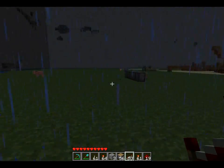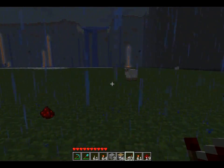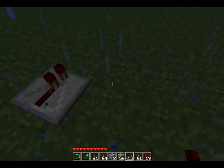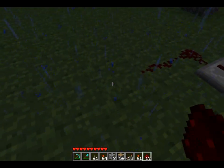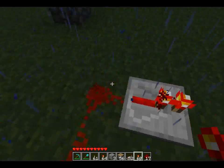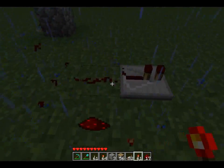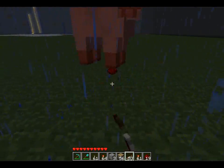Hi guys, it's Rob here. With the release of 1.7, repeaters have been changed in the way they work, so now you can actually feed power in like this, so the rest will actually point into the block. Of course, that breaks things.